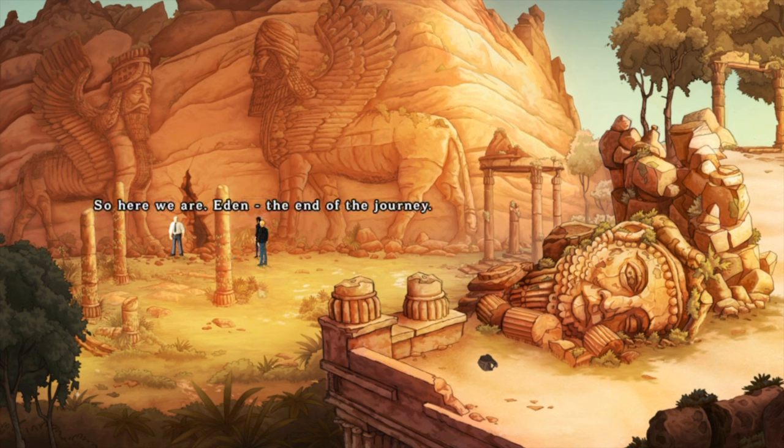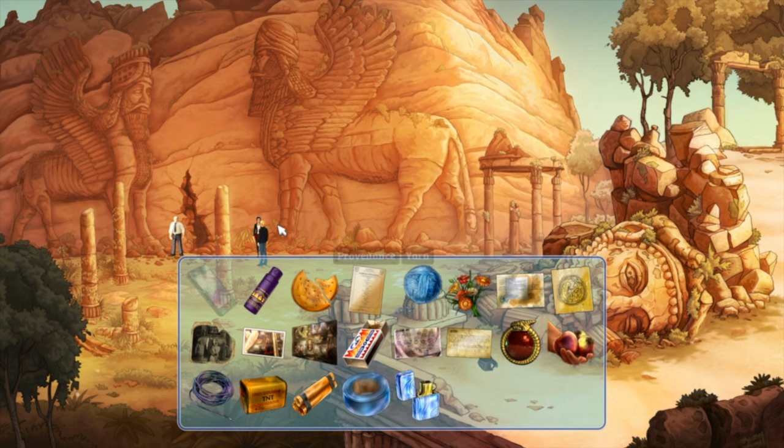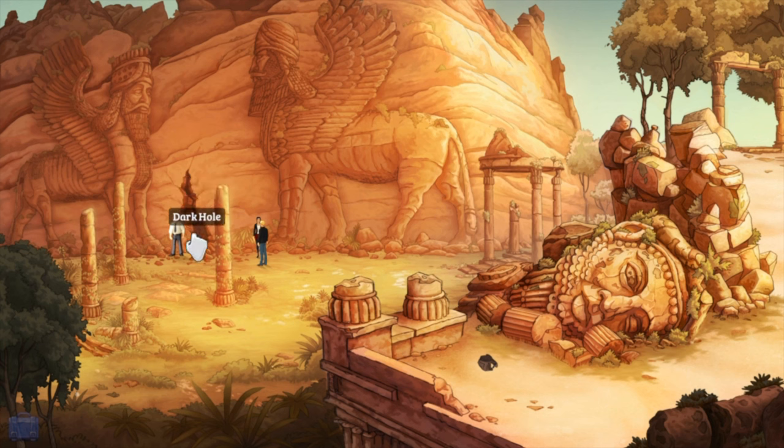So here we are — Eden. The end of the journey, which is ironic because Eden is also the beginning of the journey. I know that Langham is in there somewhere, but George, I'm excited! I still have the figs with me — so even if we get stuck in there we're not gonna die of malnutrition. Langham's men have used explosives to blast a hole in the rock. Looks pretty dark — let's get inside, viewers. Final hours of this let's play.